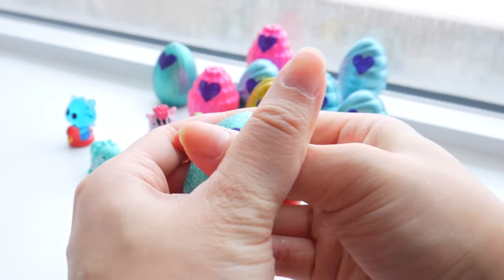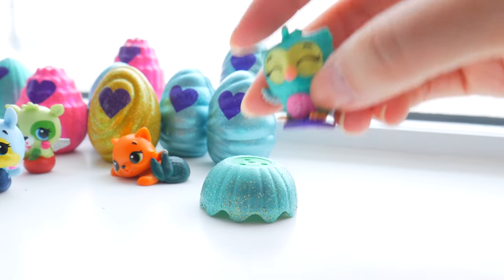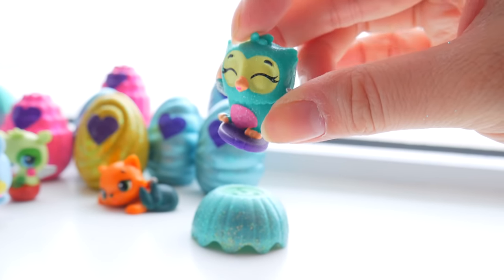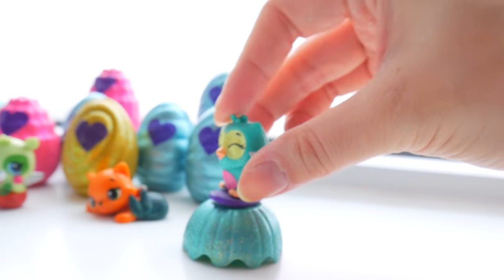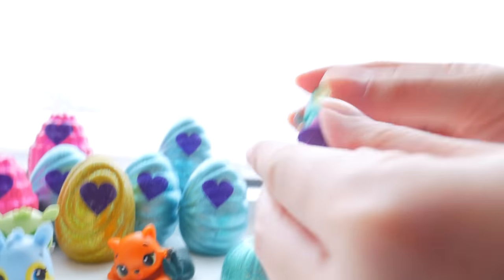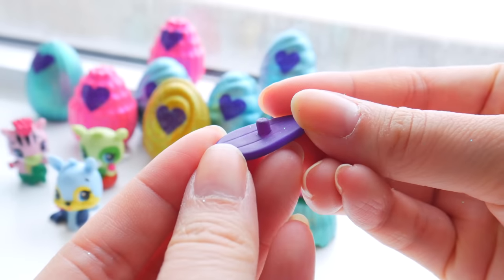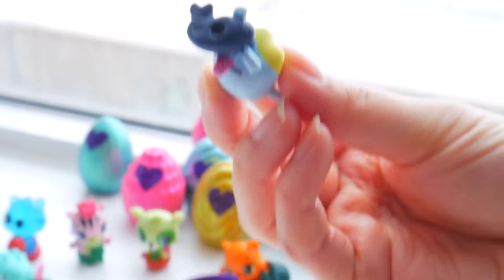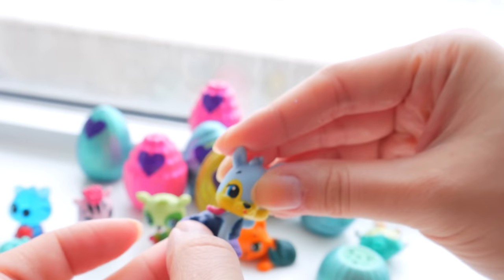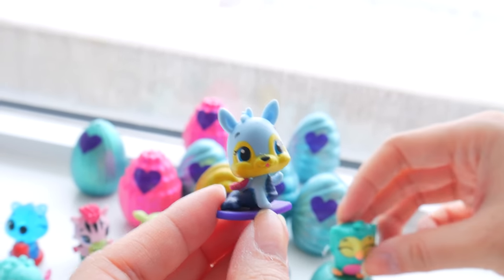Cowabunga, dude! We got a sparkly owl on a surfboard — so cool! It's riding the waves. And the cool thing about this is you can actually take off the surfboard and mix and match with any Hatchimole that has a little opening on the bottom. I think all these Hatchimals have it and you can stick it on.